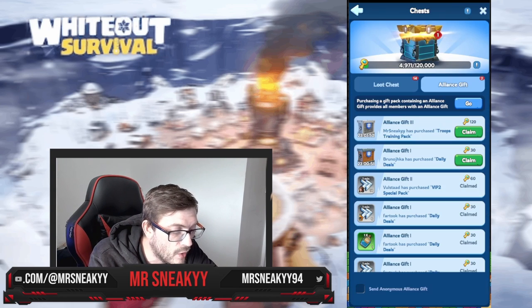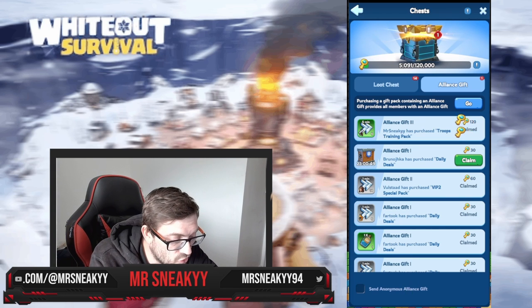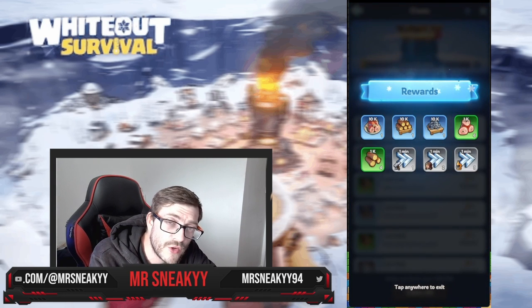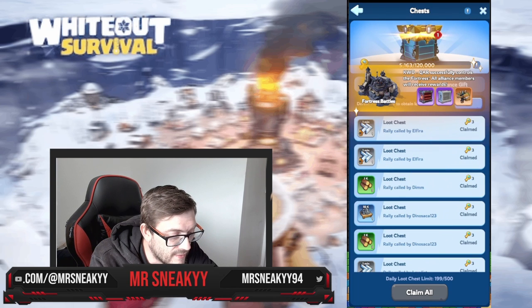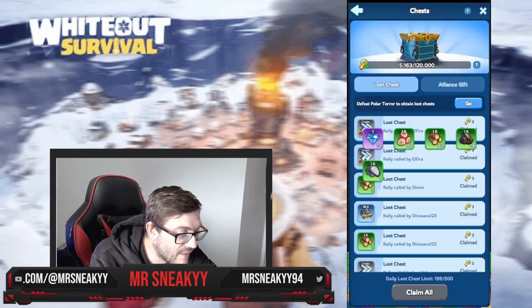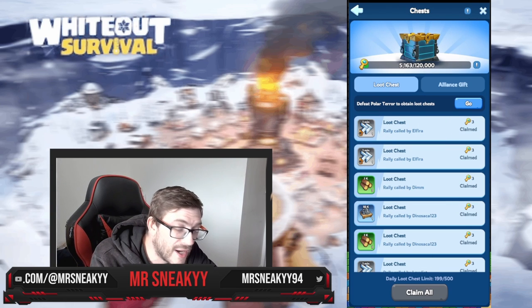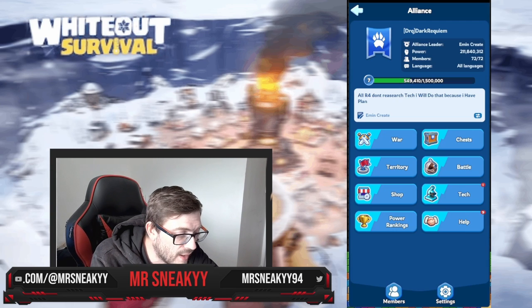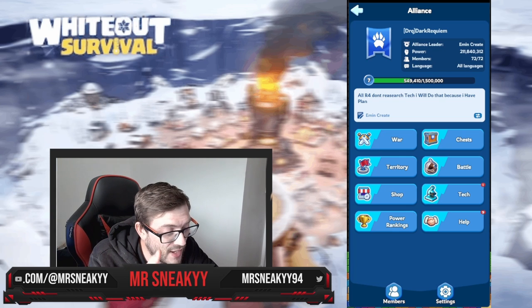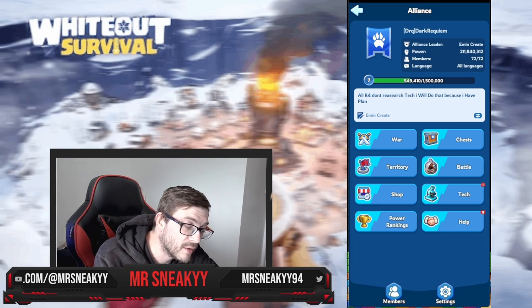From here you can see chests that people have bought and claim all the rewards the alliance gains, including a major chest for working together at the very top. I really like the alliance menu — it's another great reason to play Whiteout Survival. It has a lot of capability for managing your alliance with a load of customization, including choosing your banner, name, and tags as a leader.